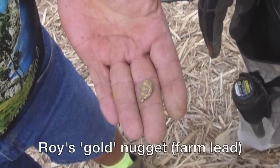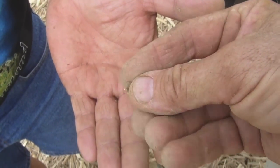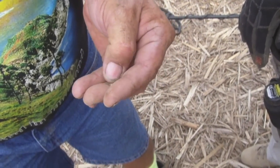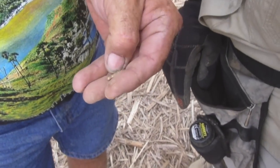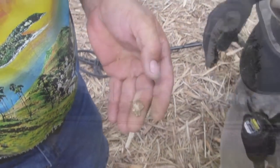Roy's declaring he's just found a gold nugget. I'm going to suggest it's lead. It does look like gold — we'll scratch it on a rock and it'll probably turn out to be a bit of farm lead. It looks good when it comes out of the ground though. You've got about five grams of gold there if it's gold.